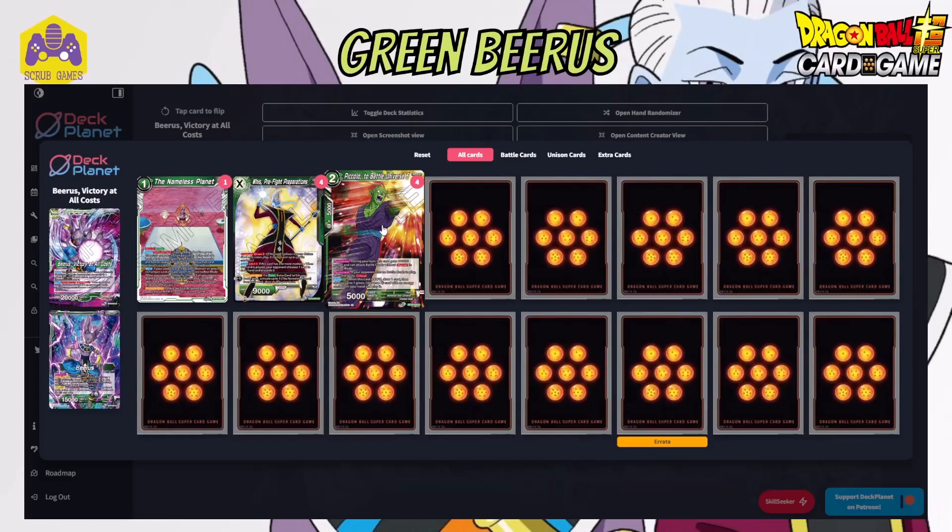We have the new Piccolo 2 Battle Universe 6. This is a 2 cost 5k Universe 7 green card - relevant because you can play it off the leader for free. It has two permanents: during your turn it becomes a 15k that can attack battle cards in active mode as long as it's not a barrier. And its other permanent is that if your opponent has no battle cards in play, it gains critical. So if your opponent has no battle cards, you swing in for 15k crit. But if your opponent does have a battle card without barrier, you can attack into it, and if you KO it, it goes on the Nameless Planet towards your win condition of 5 cards.